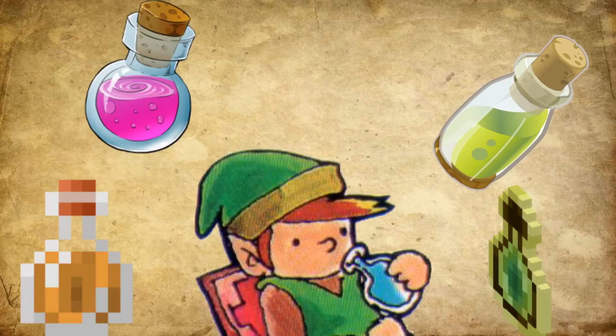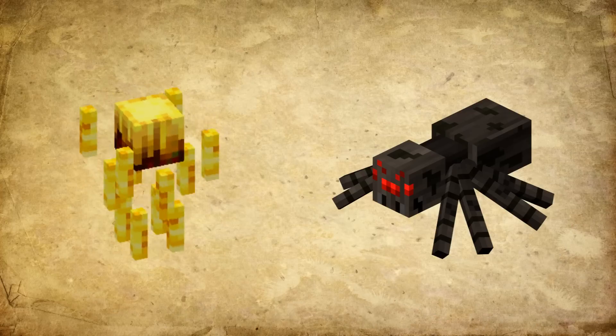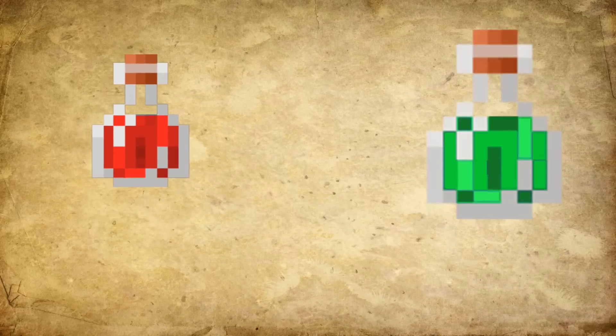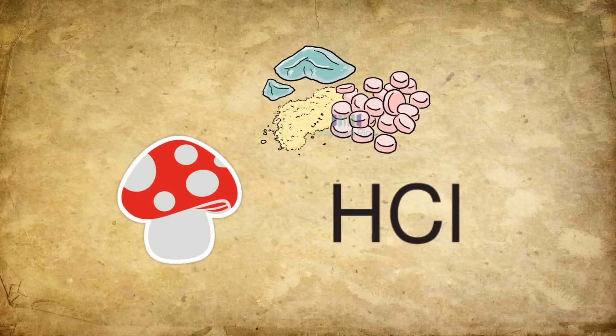So, you want to use potions — for example a strength potion or harming potion? Well, blaze powder or fermented spider eyes will not get you far in real life. But some potions from Minecraft can be made in real life. But the question is, how?